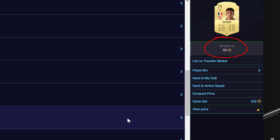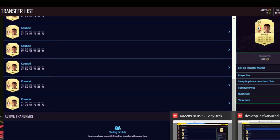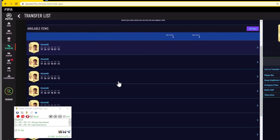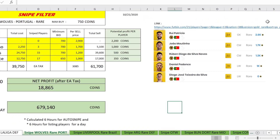I sniped Kunde for 900 — that's 1k profit for one player in 10 minutes, very easy. On my other account I sniped eight players at the same time, and on this third account I got 10 French La Liga defenders.